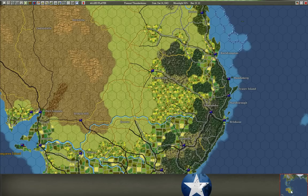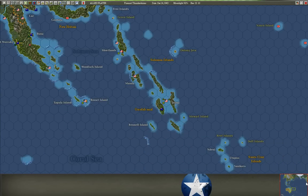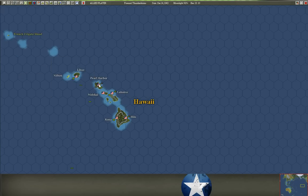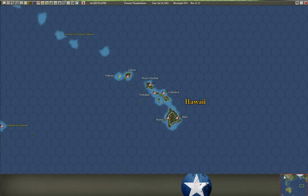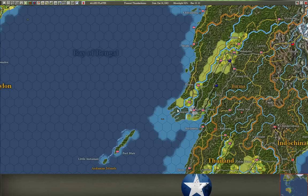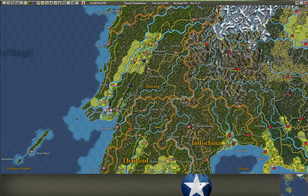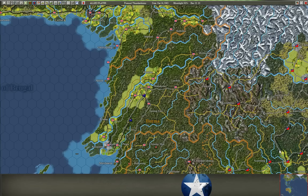So from Australia to New Guinea and the Solomon Islands, from the US to Pearl Harbor — which is actually running a little bit low in supply even though it's a major base — and from India, places like Madras, which is running a little low, to places like Rangoon, which is the only industry center in Burma. You can also airlift supplies from base to base, but that doesn't work too well.